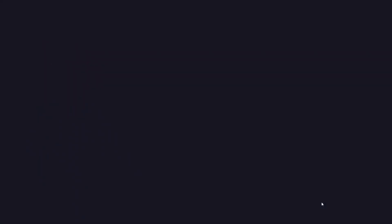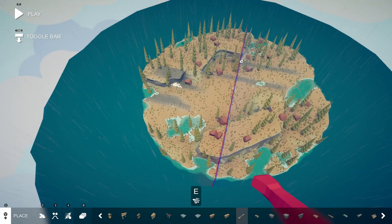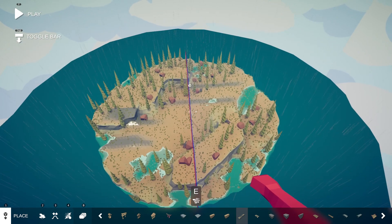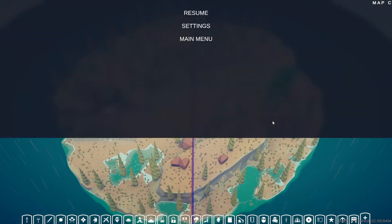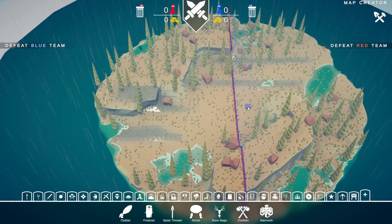Okay, let's go into — yes, I'm making second versions of maps that don't have a second version — let's go into Renaissance. Seems pretty normal, right? And then you play the map... Is this some kind of joke?